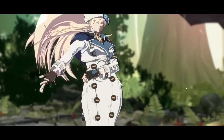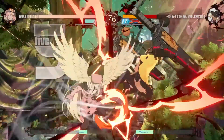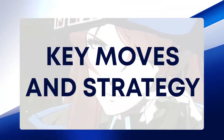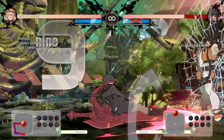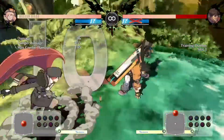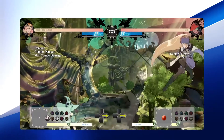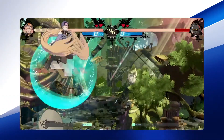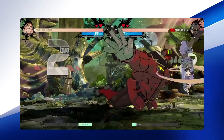Wielding her cursed hair as a weapon, Milia Rage returns to the cast of Guilty Gear Strive, ready to mix you up. Milia thrives up close and has great tools to cut the distance and get in the opponent's face. She has the only double air dash in the game, which can be very useful when trying to get in on your opponent, or when mixing them up.